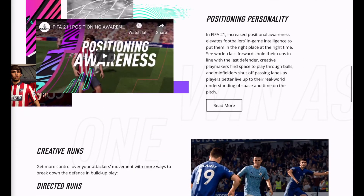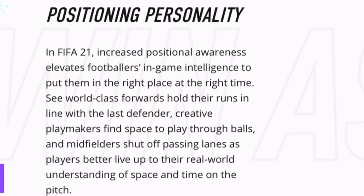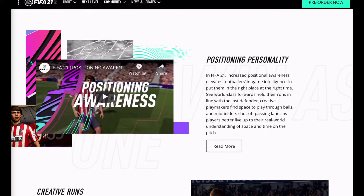Moving on from agile dribbling, we've got positioning personality. In FIFA 21, increased positional awareness elevates footballers' in-game intelligence to put them in the right place at the right time. World-class forwards hold their runs in line with the last defender, creative playmakers find space to play through balls, and midfielders shut off passing lanes. Strikers are going to hold their runs more and make more creative runs, and you can also choose where you want your players to run, which brings more creativity to how you play.